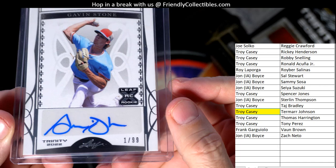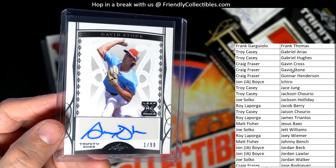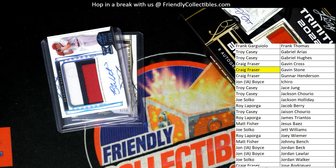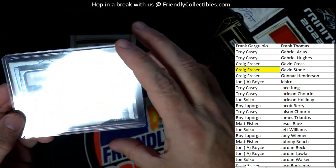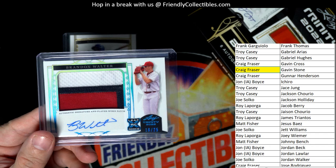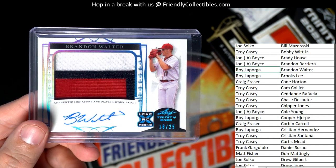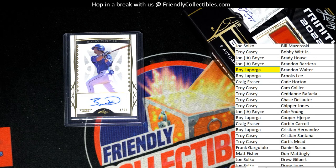Next up, oh wow — one of 99, Gavin Stone, one of 99. Nice number and that is Craig F coming out to you. One of 99 Gavin Stone. Then next up, a nice three-color patch — Brandon Walter, 16 of 25. Wow, look at that. Brandon Walter — and that is Roy L, coming out to you Roy.